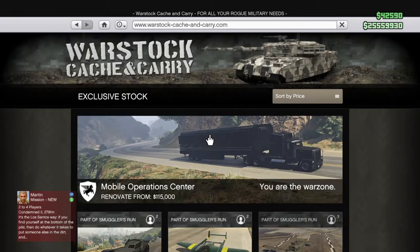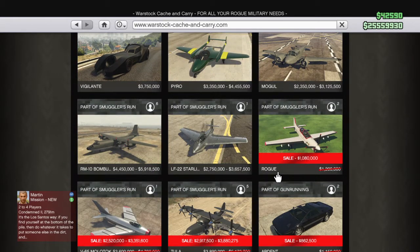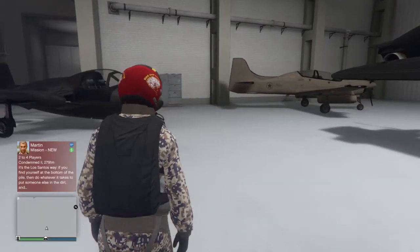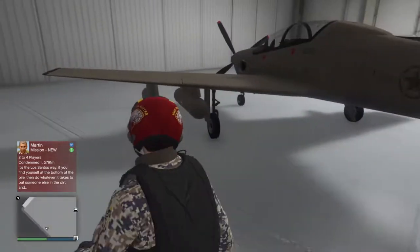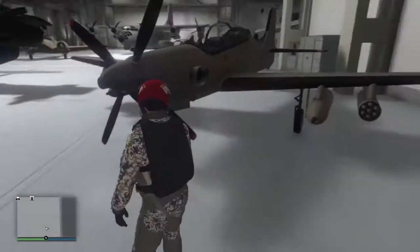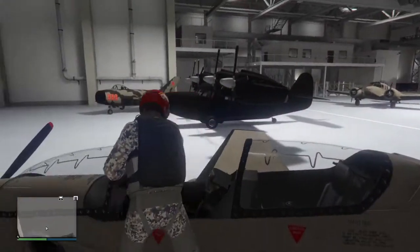Now we're going to go into Warstock. The best aircraft you guys can buy - the first one would have to be the Rogue. It's 1 million right now, 1.8 million full price. For the price it is overall amazing to have. Sorry about my dogs barking in the background - pretty normal during the daytime. Overall this jet right here is pretty much amazing.